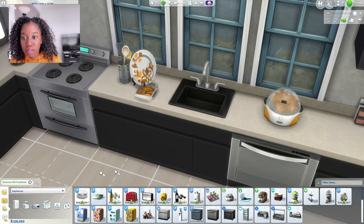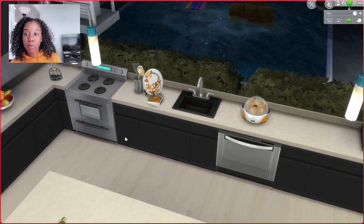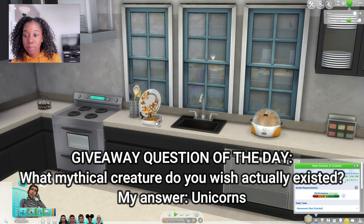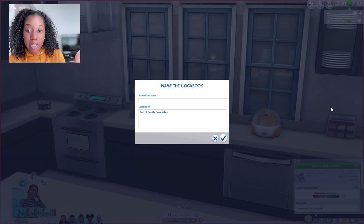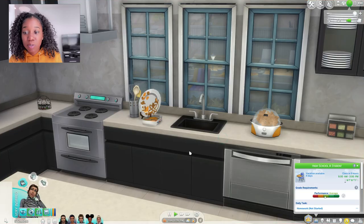I like this one — it looks very traditional. You can also name it anything you want. When you press back into live mode you can click on the book and name it whatever you want, like 'Martha Stewart Cookbook,' or you can name it after one of their actual grandmothers, like 'Grandma Rose Cookbook' or 'Grandma Cynthia Cookbook.' You can put your own little description in and make it super cute.